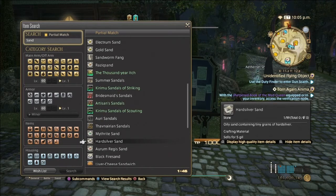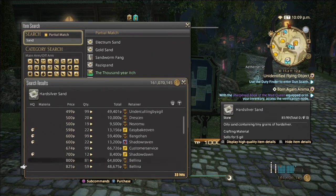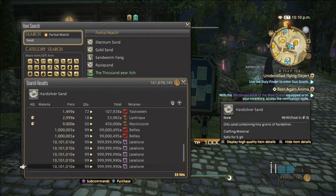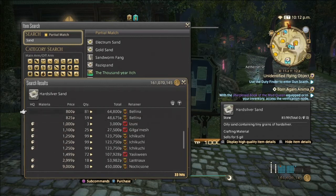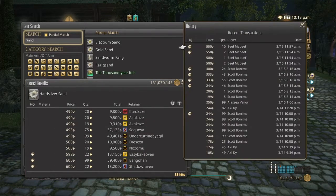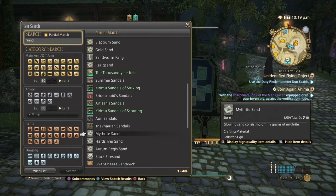Next we have Hard Silver Sand. It can range from 490 for normal quality up to 500, and for high quality it can go from 500 to possibly 10,000. Sales history shows it's more consistent than the Mithrite Sand, and stacks of 99 definitely seem to be the amount people are going for. Hard Silver Sand is used to make Hard Silver Nuggets.